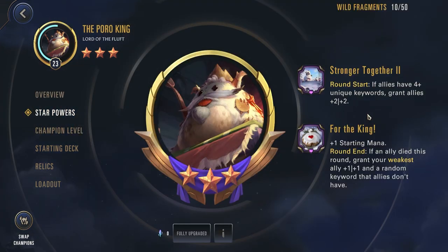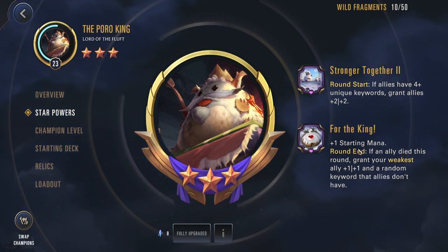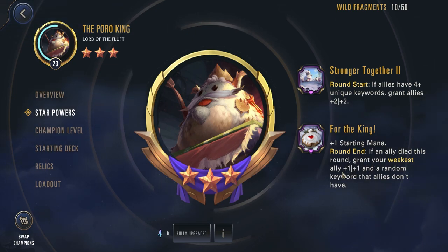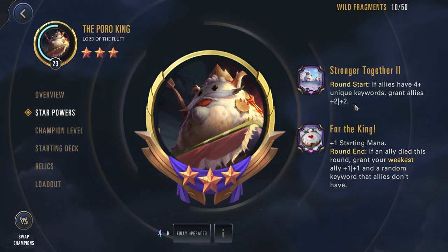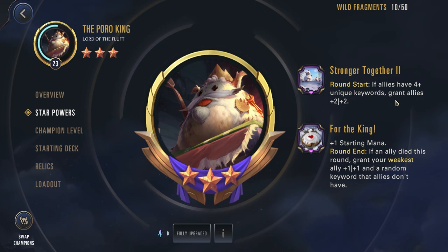Let's take a look at his star powers. First we have Stronger Together: Round Start, if allies have 4 or more unique keywords, grant allies 2-2. The 1-star version is the same but grants 1-1 instead of 2-2. For the 2-star, we have 4 of the King: plus 1 starting mana, Round End, if an ally died this round, grant your weakest ally 1-1 and a random keyword that allies don't have. It's important to note this is Round End, while the other is Round Start — so if a unit dies, at the end of the round you'll get a unique keyword, setting up the Round Start trigger to grant all allies 2-2.